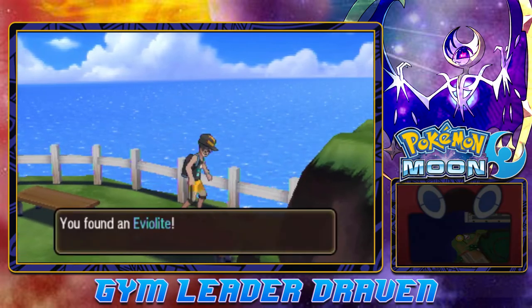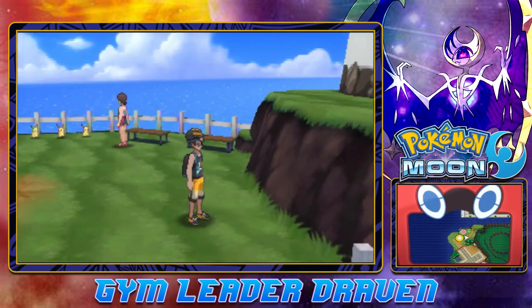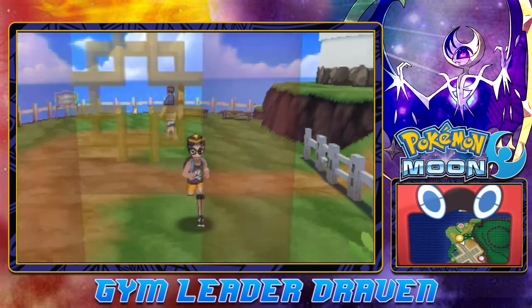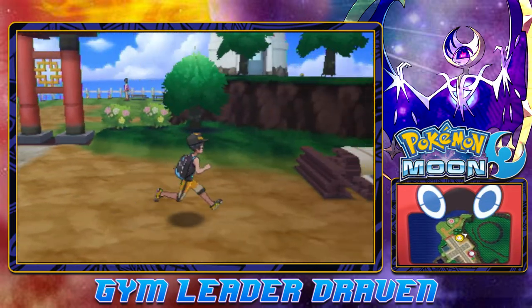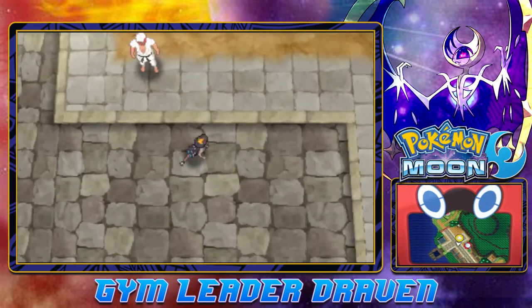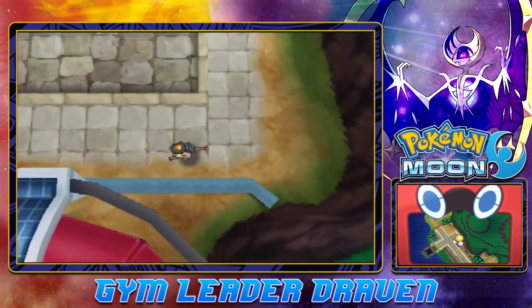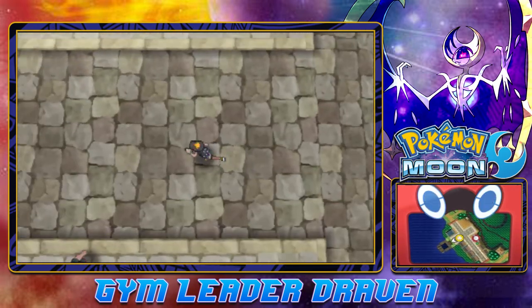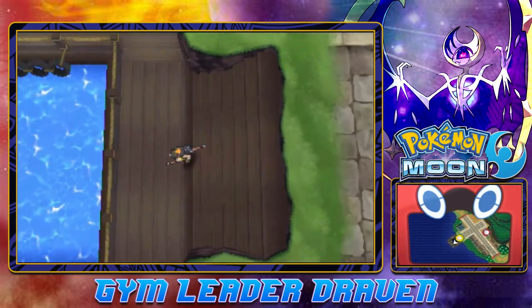Remember from the last episode — there are Z crystals personalized to specific Pokemon around here. Can't cross that. Let's check out some more things around here. That area is locked for now. There really isn't anything else you can find here, except that. Let's go to Lana's house — oh wait, you can actually go right here.